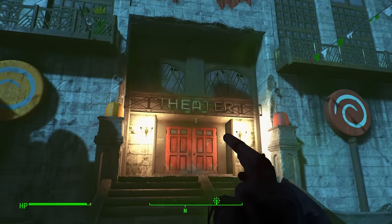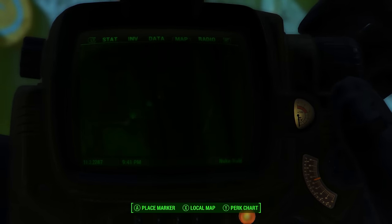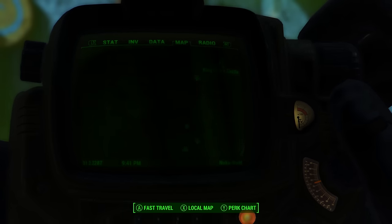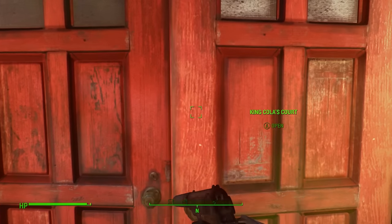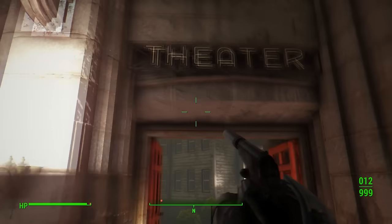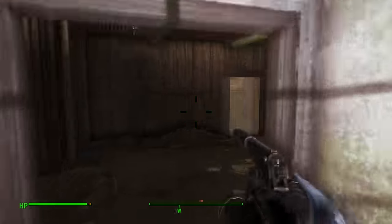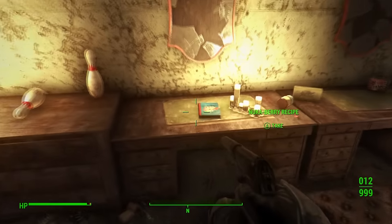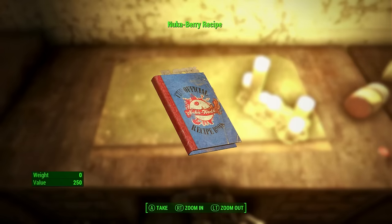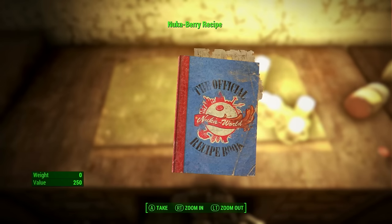The next recipe is at the Kiddie Kingdom Theatre, found on the map under King Cola's Castle. Once here, go through the red doors and into the theatre. Turn right, go through to the main theatre stage where the spotlight is shining, then go left then right into the two back rooms. Go to the one on the right-hand side — inside this dressing room you will find the Nuka Berry recipe.